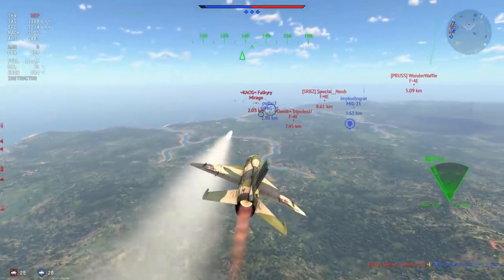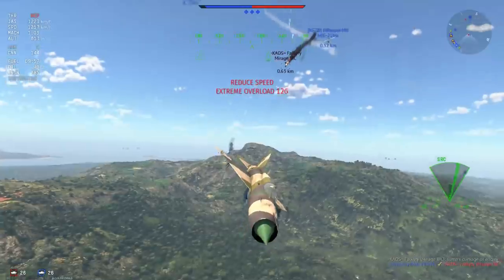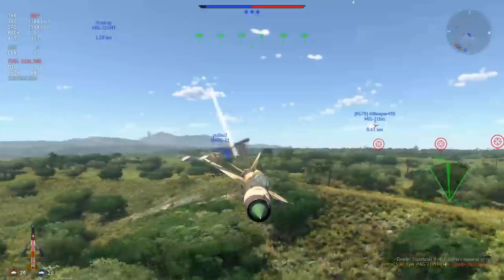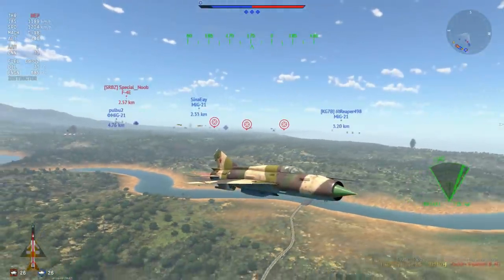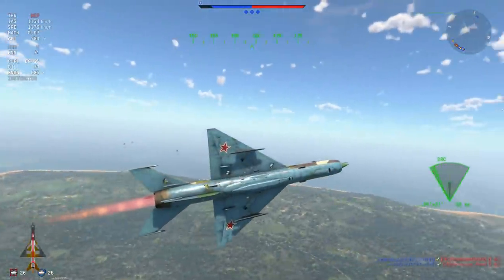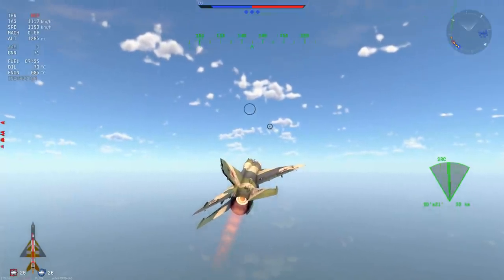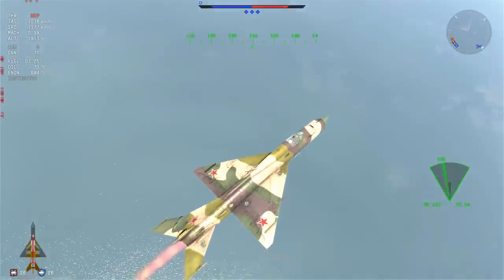With the MiG-21 PFM you get a couple of S-5 unguided rockets, but you can get four on the SU-7 and Yak-38 as well, so I wouldn't even consider this thing for ground attack — especially not at a higher battle rating than the SU-7 and SU-7 BKL, which both sit at 10.0. In the match I manage to finish a Mirage with guns, then my kill gets yoinked — which is the MiG-21 PFM experience in a nutshell. I get a kill on an F-4E, but then someone shoots out my tail control and that's it for me.